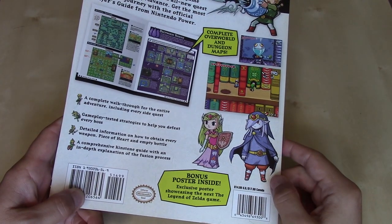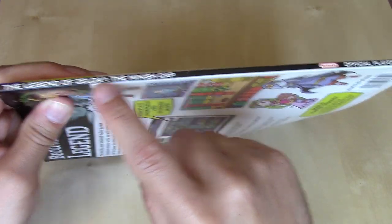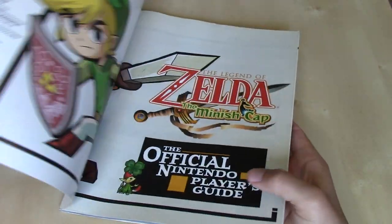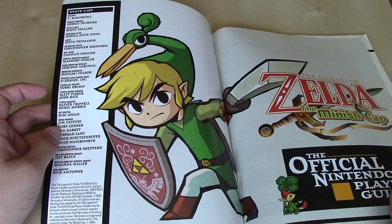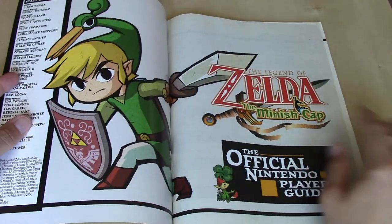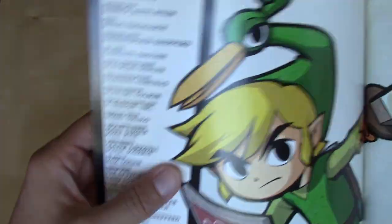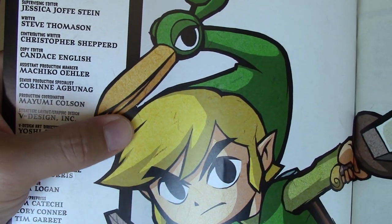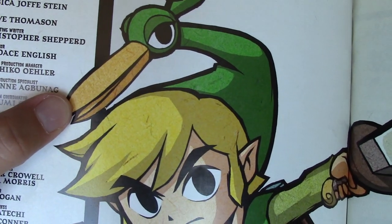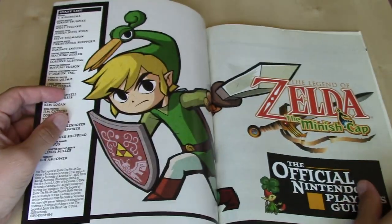We'll take a look at that poster towards the end here. On the spine we've just got the typical title with the Official Player's Guide branding. So let's open this up and see what we have on the inside cover — a huge illustration of Link with Ezlo on his head, and then the logo: Legend of Zelda Minish Cap Official Nintendo Player's Guide. Very nice. I always like that detail — it kind of has a paper effect, with those specks and lines filling the color. It's not just a single color; it has a little bit of texture, which I always thought was a nice touch.